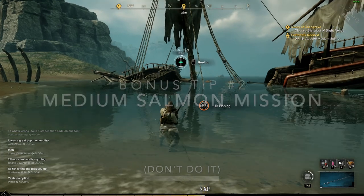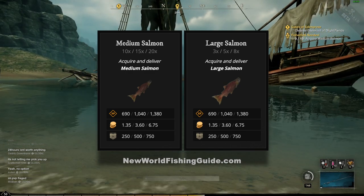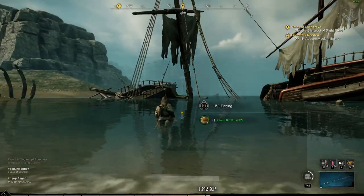Bonus tip number two: watch out for the medium salmon mission. This mission is a time sink — you take it and you're going to spend hours fishing. The numbers are just stacked against you with too many common fish and too many other sizes. We only get 77 hours to fish in this beta, so let's not waste any of it.